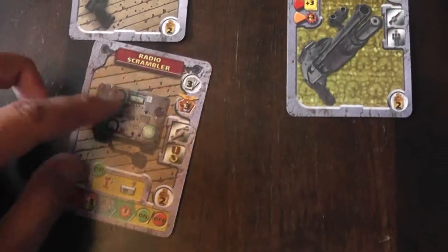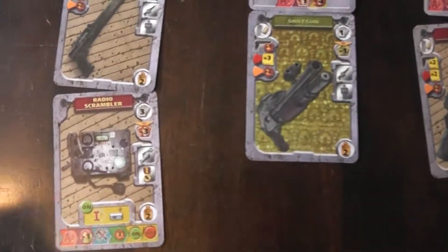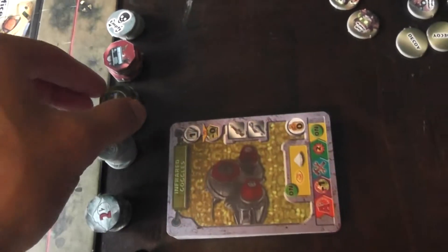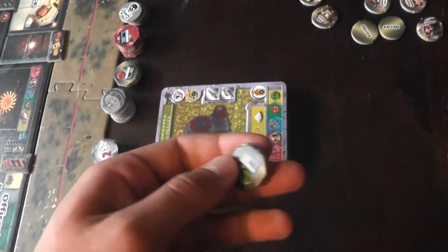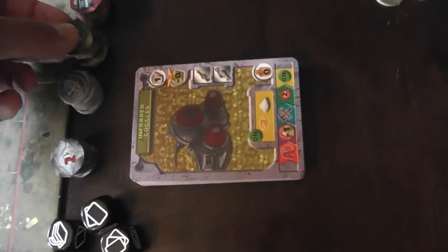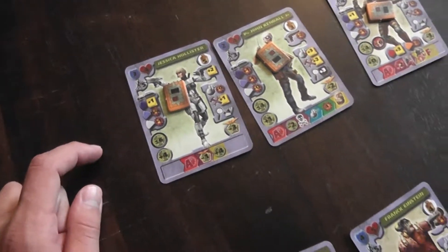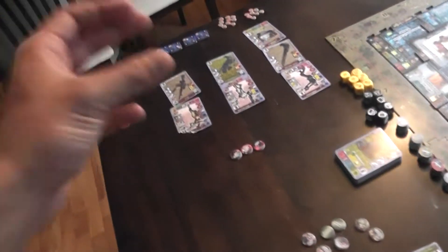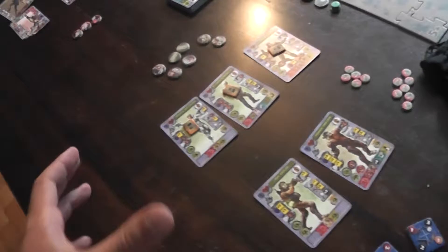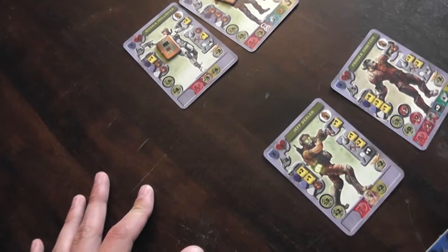I'm also giving James Wu the radio scrambler, a new equipment card in this scenario. You have radio scrambler tokens — a few say 'on' meaning no effect, one says 'off' which does have effect, and one says 'spying.' If the token says 'on' it has no effect. If it says 'off,' the opponent places all 6 tokens on a character, with any additional ones left to the side.